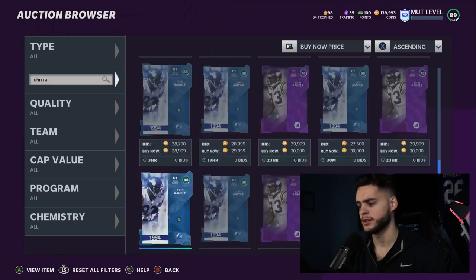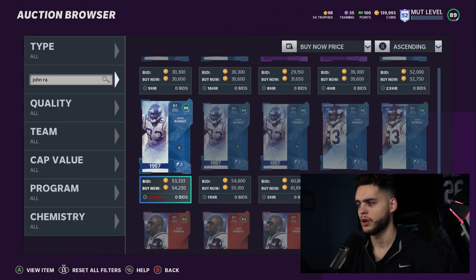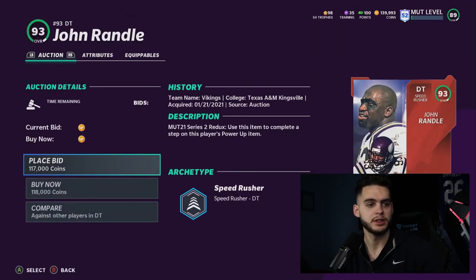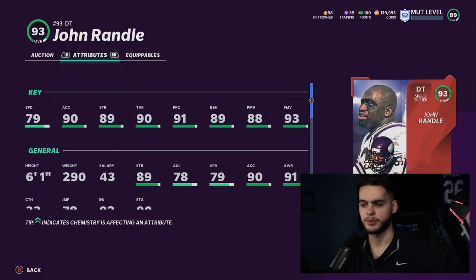So John Randall is our first guy. At 118k for a Series Redux — or you can go with his base legend, but I'd recommend the Series Redux first. This card is a perfect middle-of-the-gap defensive tackle. He can set some pressure and force run stops. On a budget team you're going to need to stop the run, because if you're on a budget squad you're probably getting killed against the run and the deep pass.